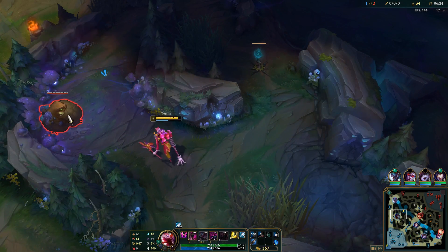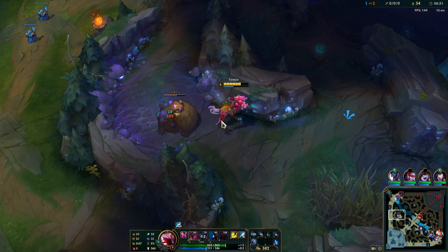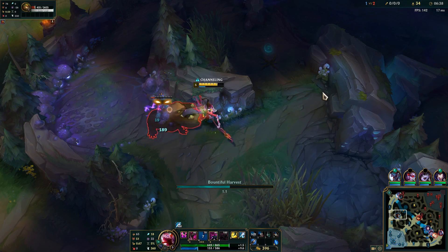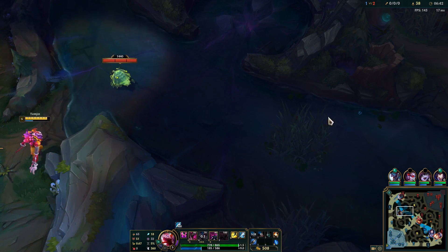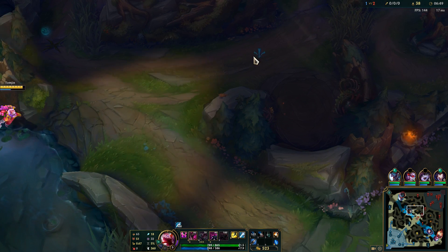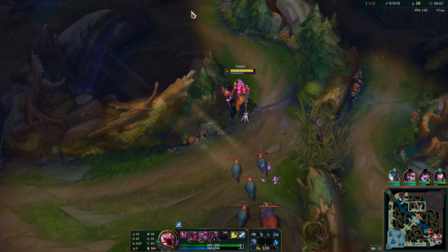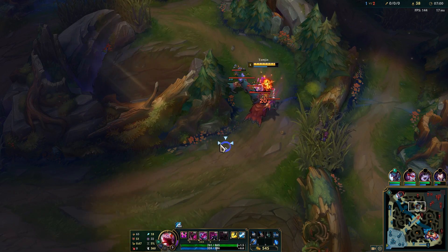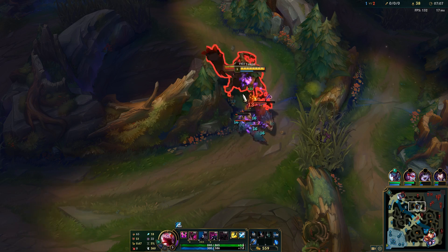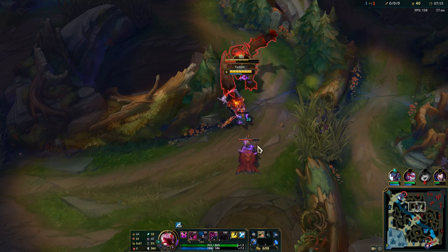Hopefully it'll be a good time — we'll try and just rush to 6 real fast and go for that. We do have the level advantage. I might be able to go up and steal his red real fast since that is about to be spawning. I'm going to hustle over there real quick. I should be able to do these. He's still bottom so I should be good on this. I can steal both of these at the same time, actually. I might have to re-aggro the Raptors — they were in a very awkward position.